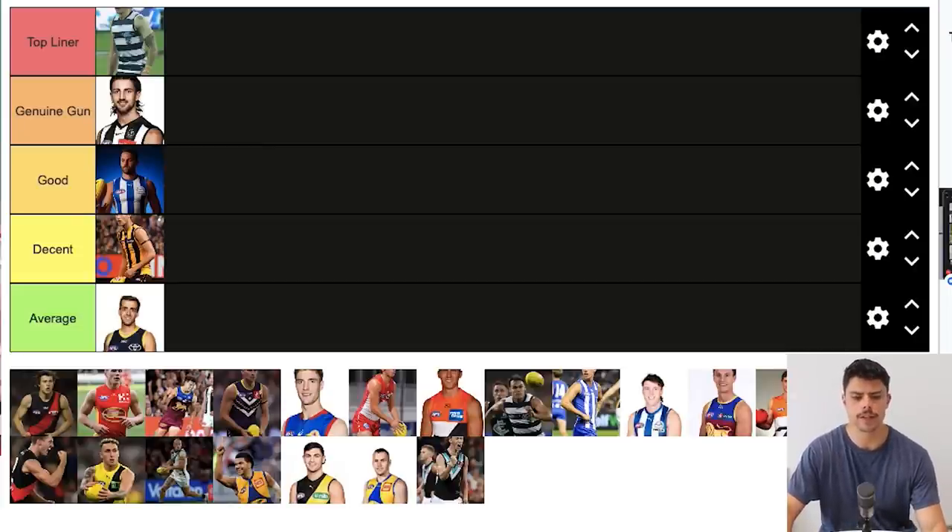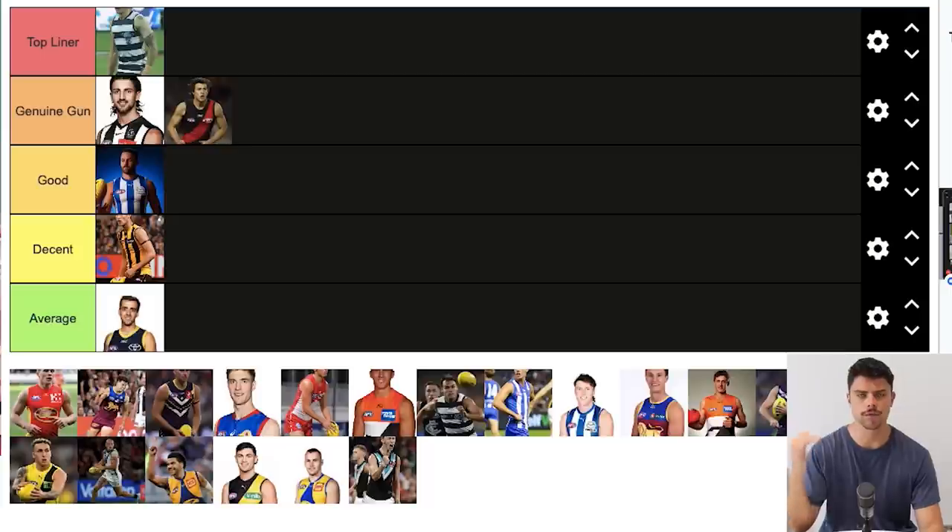Andrew McGrath was obviously the number one draft pick of this year. He's never really reached the heights of being a Top Liner — he's sort of flitted between the midfield and defense so never made it as a genuine on-baller. He's still relatively young and could be a late bloomer, but at the moment I'd say he's a Genuine Gun — a very good and consistent performer for Essendon without being anything spectacular.